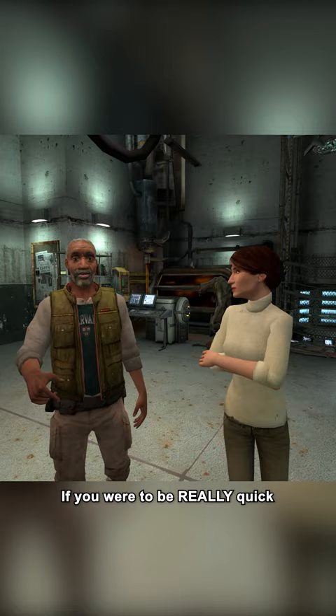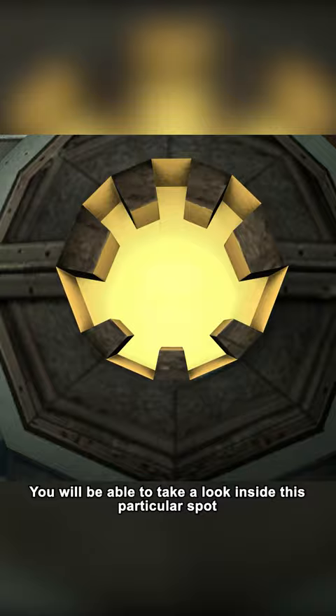If you were to be really quick, or just kill the Vortigaunt using console commands, you will be able to take a look inside this particular spot, where you will see basically nothing. However, if you were to take a screenshot and change around the contrast and brightness a bit, you will see a few pixels of G-Man's face.